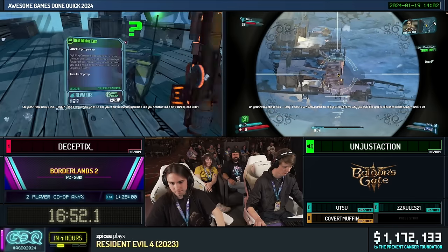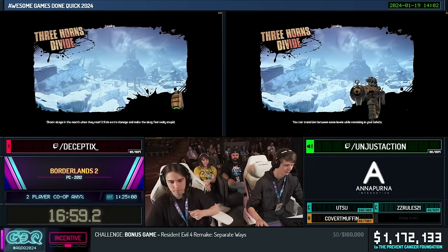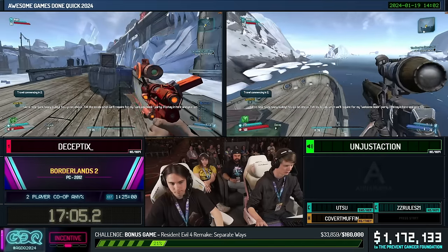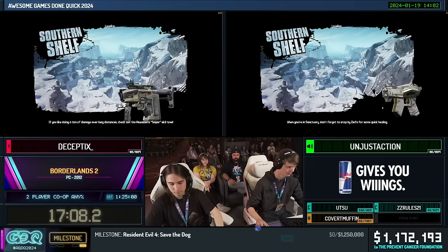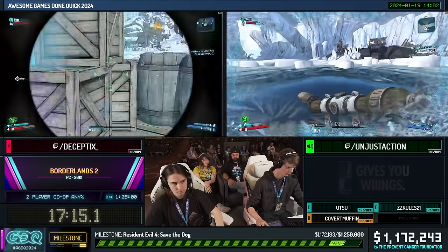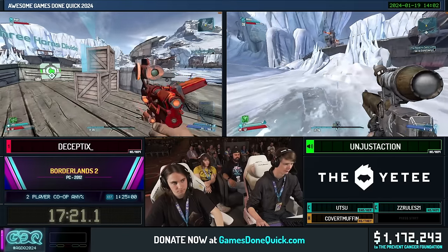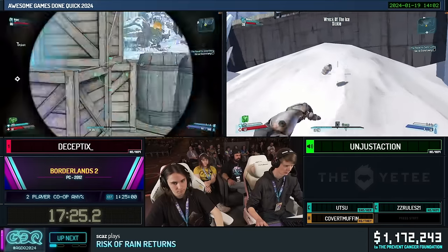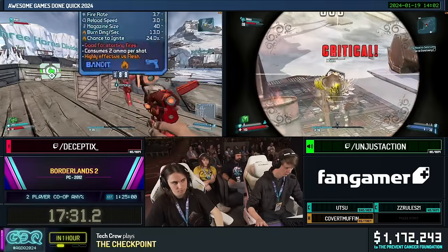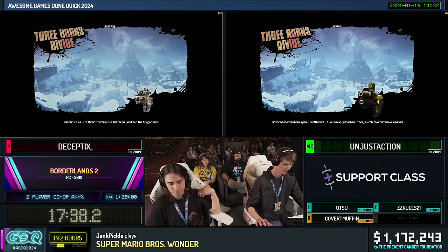They turn in the story mission and make a quick detour — the XP route is very tight and they need to hit level 8 at a very specific time. They travel back into Southern Shelf where they'll spawn really close to Boom Boom, the first boss killed in that area. Boom Boom gives a good amount of XP and is really quick to kill. Unjust will do the first kill while Decept stacks the Expertise Glitch, then they'll swap and Decept will kill with all the speed he's stacked.